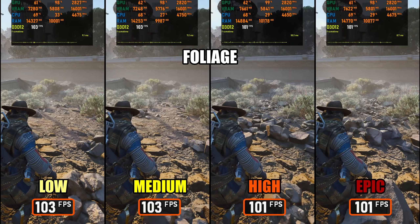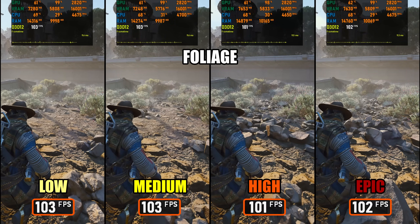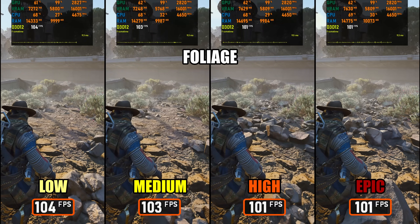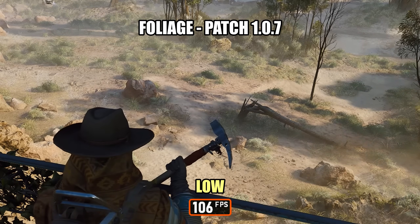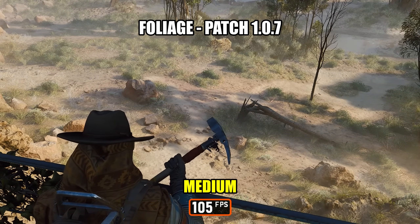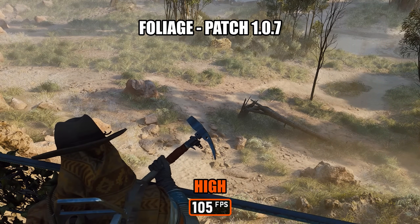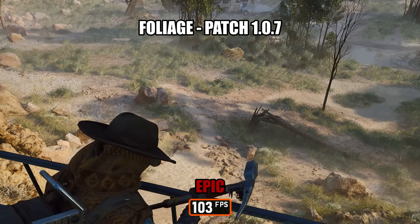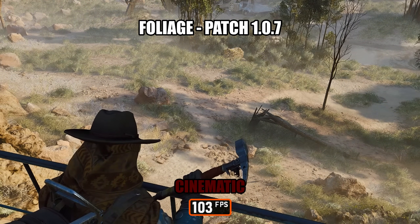Foliage Quality, as the name implies, controls the density, detail, and draw distance of plants, grass, and other vegetation. Higher settings make environments feel fuller and more natural, while lower settings reduce detail and density. My personal recommendation for Arc Raiders is to stick with High or above if performance isn't an issue, as it preserves the visual richness of the game world. As a side note, the new cinematic settings in patch 107 don't change foliage quality at all compared to Epic.